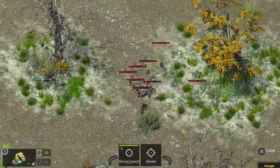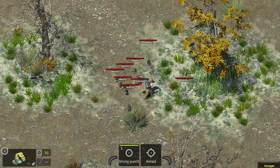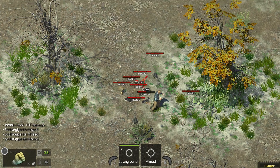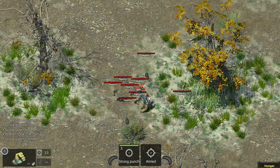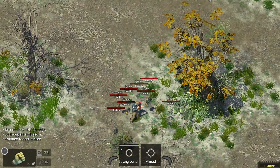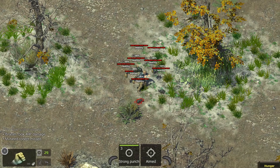I think what we're gonna do with the remaining AP is move away a little bit so these guys have something to do — just to waste their AP. I'm finding that they're missing too, so that's a good thing, because they could annihilate me. Wow, that's a crit — a lot of them are missing.